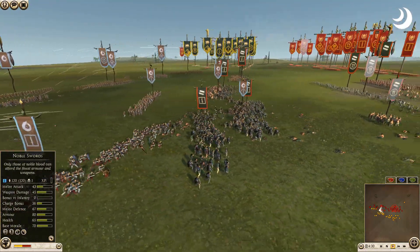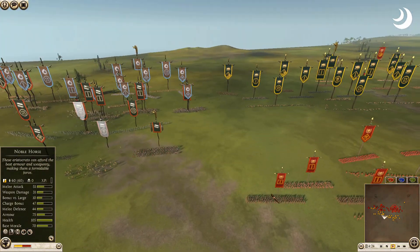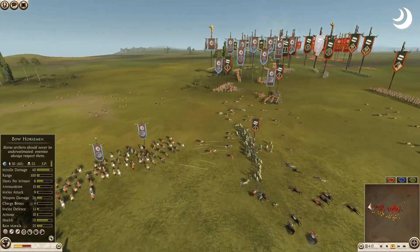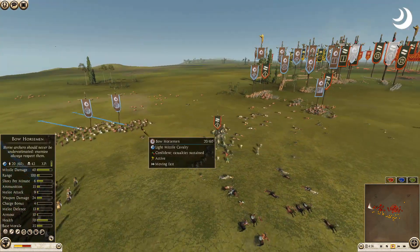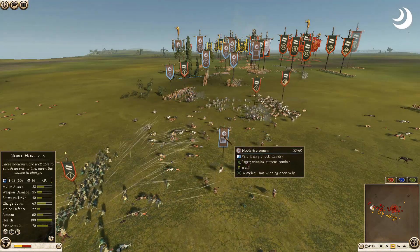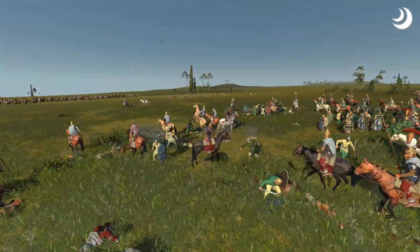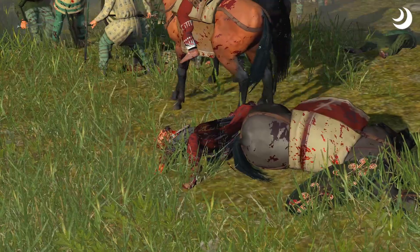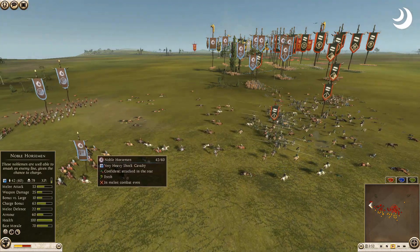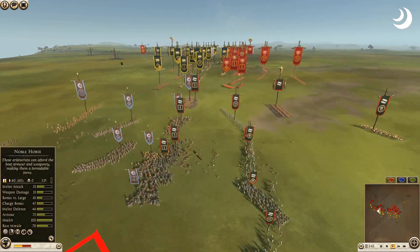A legionary going for the backs of the axe warriors, letting the noble swords hit him where it hurts. The skirmish battle rages on the right side — surprising Rome isn't sending some support. A big melee there could potentially take out Getae. The swords are taking damage from those bow horsemen. Four minutes left on the clock. A nice charge from the noble horseman right into the swords, down to 91.